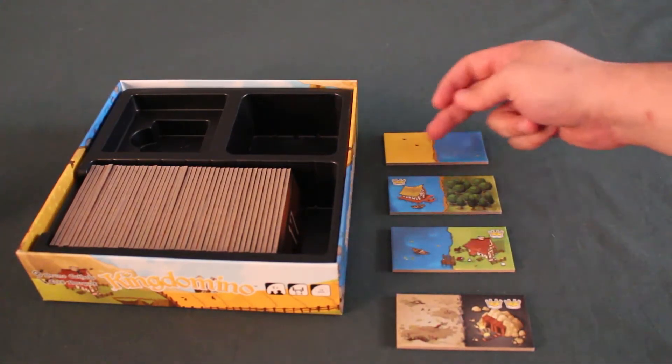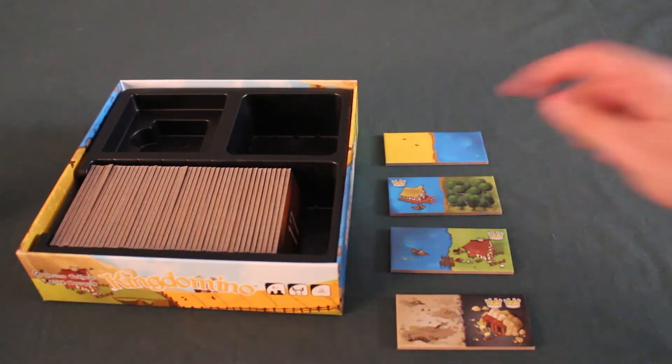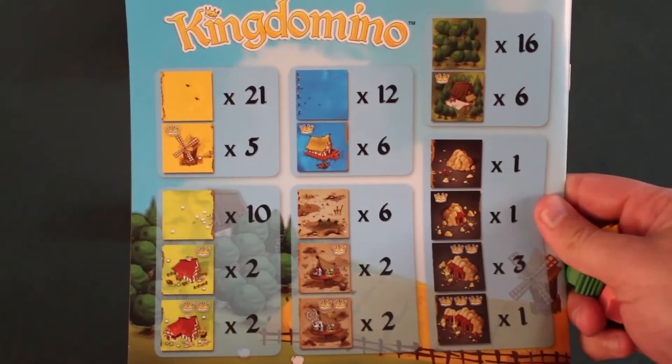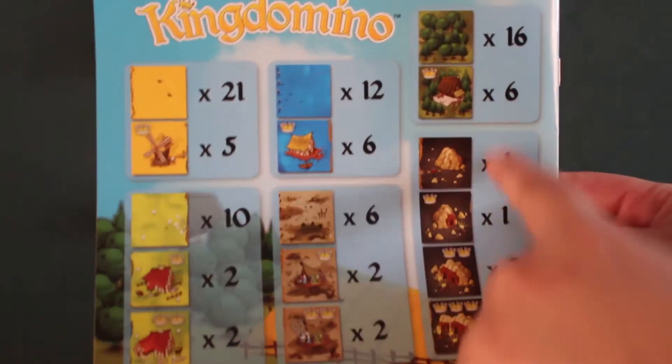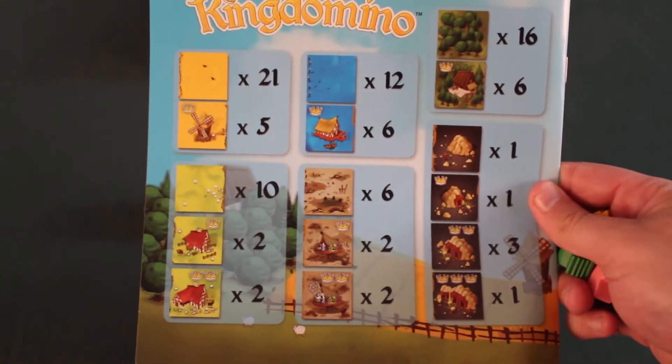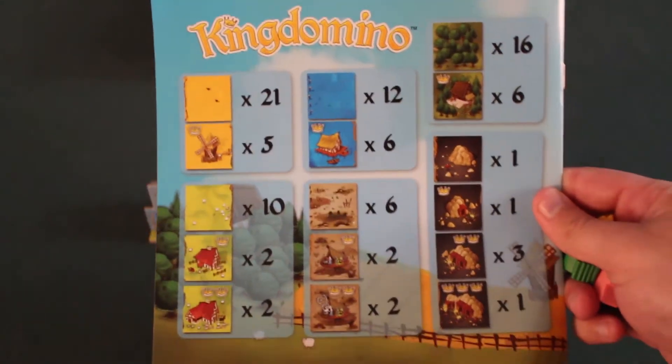Generally, we'll have two different landscapes on the dominoes. And we'll have some dominoes that will have crowns. The players can use the back of the rulebook to see the distribution of all the dominoes, the number of times different landscapes appear, and also the number of times landscapes with crowns will appear in the game.